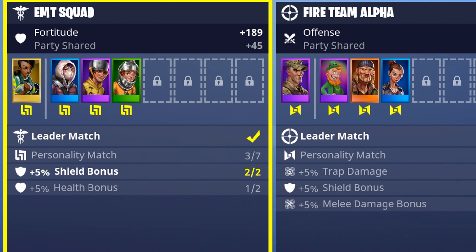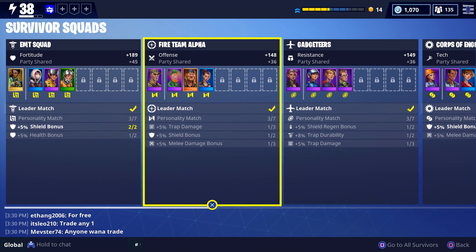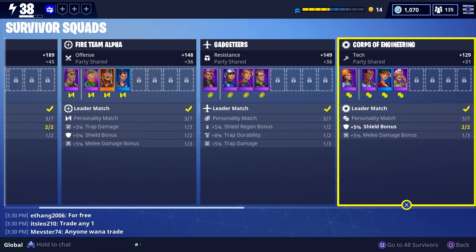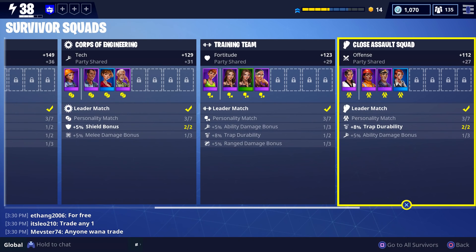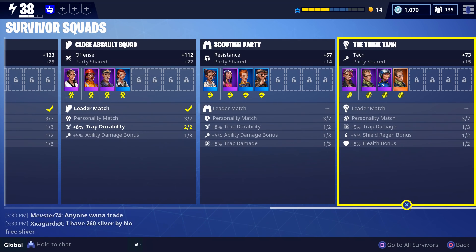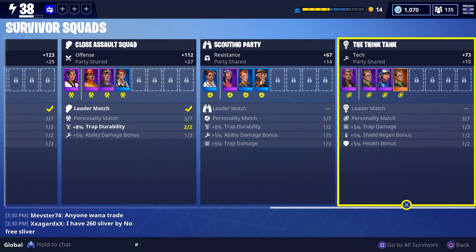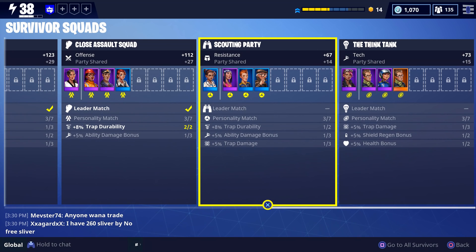All three personalities match the leader so we get a bonus. The shield bonus is two out of two, and the health bonus is one out of two - I could swap one to get two out of two health. I focused on leader match and personality match all the way down the list, except for the scouting party and think tank where the leaders don't match because I don't have the right survivors yet - just waiting to get them.